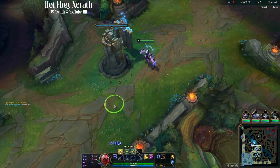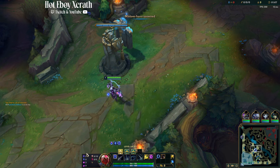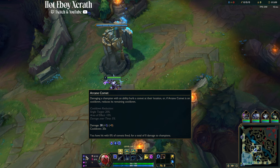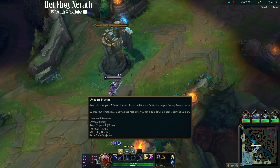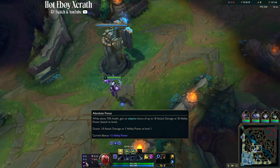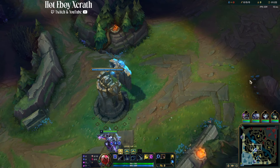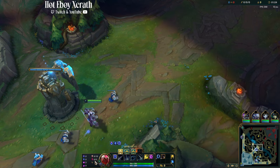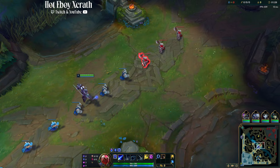For our runes we're going to be running Comet, Mana Flow, Absolute Focus, and Scorch. This is really the main page for the early game to get the Comet and Scorch for the early game damage. For our secondaries we have Eyeball Collection and Ultimate Hunter. Absolute Focus is just because we're always above 70% health as a squishy mage, so we're going to get 30 AP from Eyeball Collector and Absolute Focus — really strong in the mid game. And of course we have Ultimate Hunter to reduce our cooldown as much as possible on our ultimate.